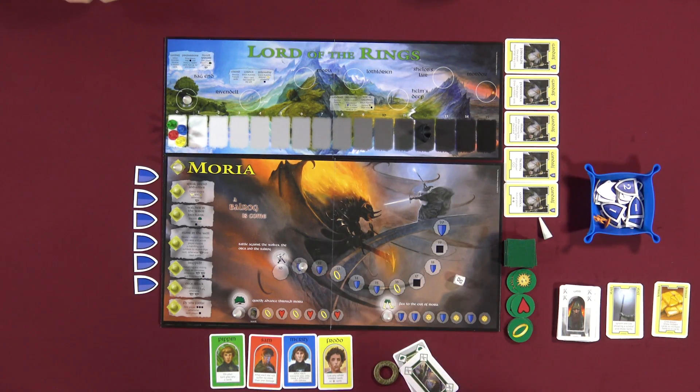If you ever advance and hit the Sauron space on the corruption track, you are eliminated from the game. If the ring bearer is eliminated from the game, we lose. So we kind of want to protect the ring bearer at all costs and not let that person become completely corrupted by Sauron.